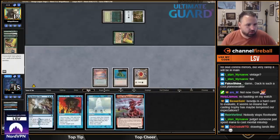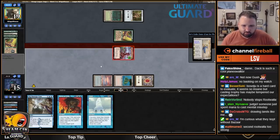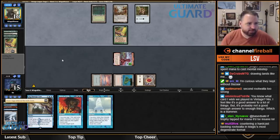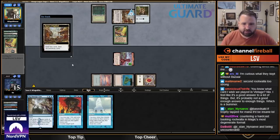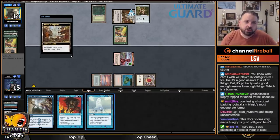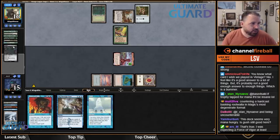Land, land, land — there we go! Now there's no real point getting a basic. They kept a Once Upon a Time hand — probably a good hand if they find Bazaar off it; maybe they have like Vengevine or two. There's the Bazaar. Hopefully it's not game over — they had to use two of their Rootwallas. This deck seems very mana hungry. Gush is not as good here as in Jeskai control; the curve does stop at three.